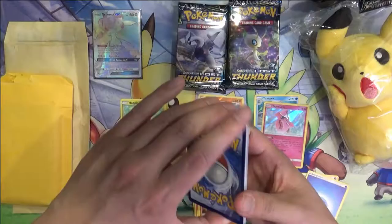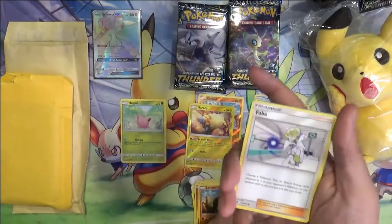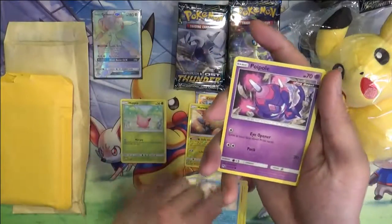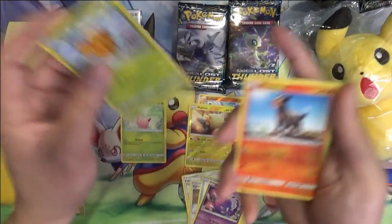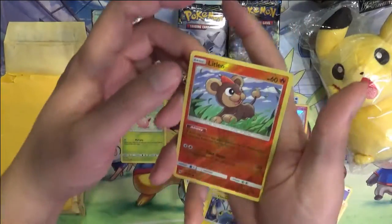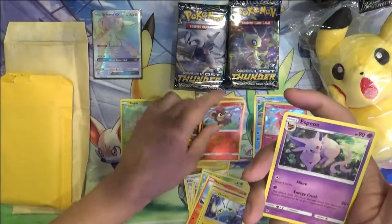Cards we're still looking for: Blacephalon, Boogia, Zoroark — which will continue to elude me. Daily Bird — those guys are all over the place in Pokémon Go. Cutie Fly, Chinchou, Litleo, and Espeon.